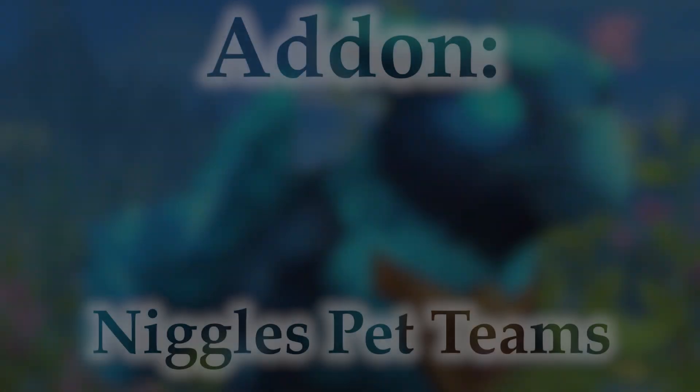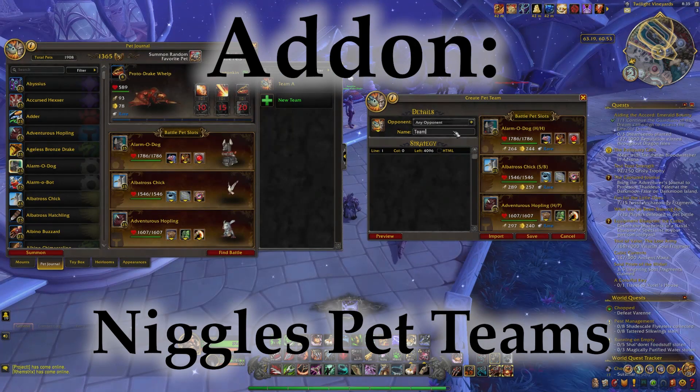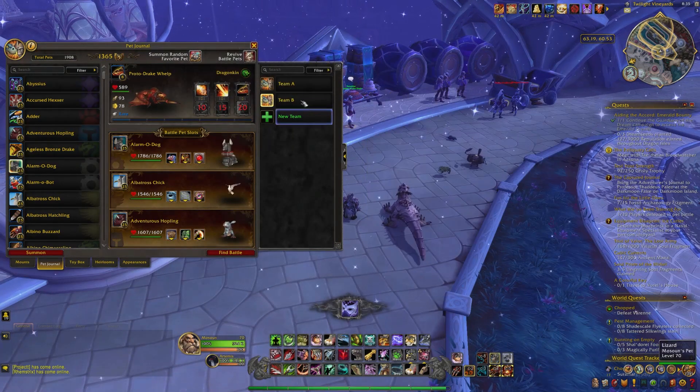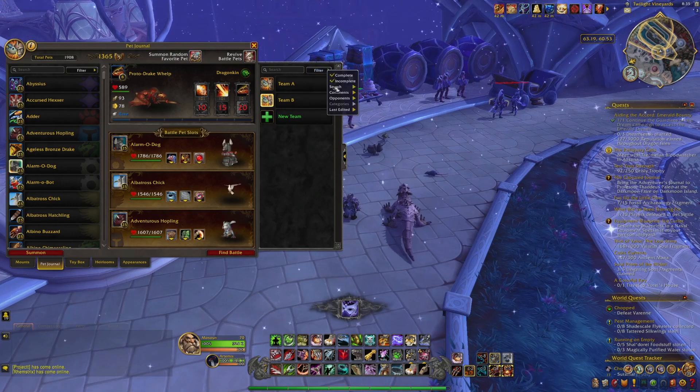If all you really desire is the save teams function, then try Niggles Pet Teams. It allows saving of teams while retaining most of the original UI, with no other bells and whistles. Niggles Pet Teams keeps it classic.